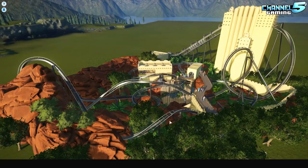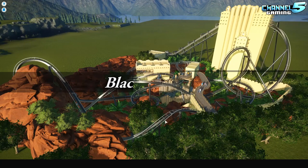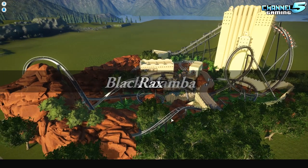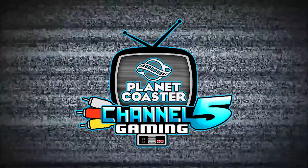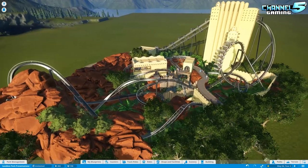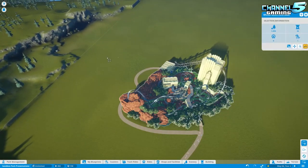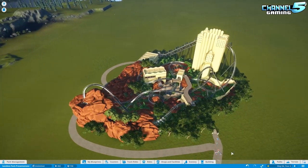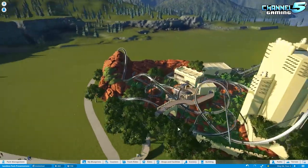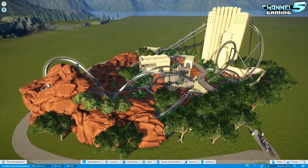What is up, my Planet Coaster friends? Johnny5Alive here. We are back with another episode of Coaster Spotlight. In today's episode, we're going to be looking at Black Mamba Recreation, created by Rax. This is a placeable coaster — just under 1900 pieces — so you can place this in your park. Links will be down in the description as always.